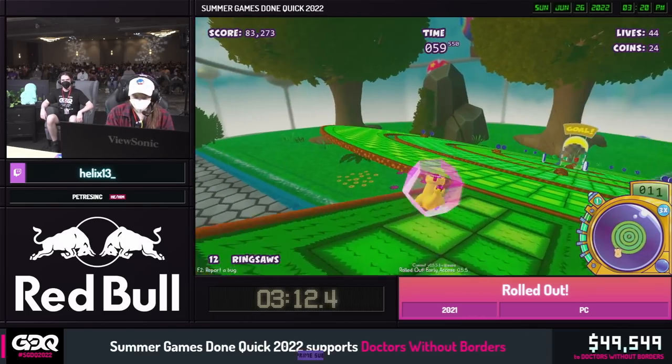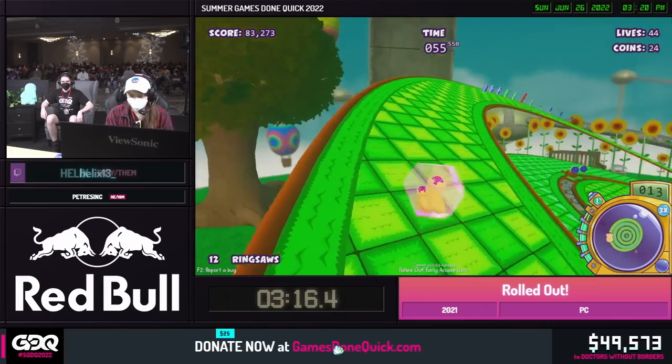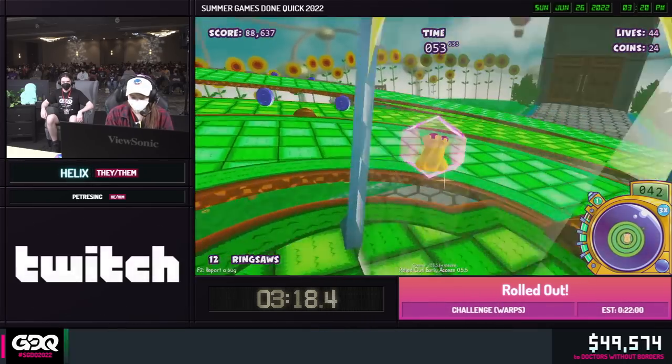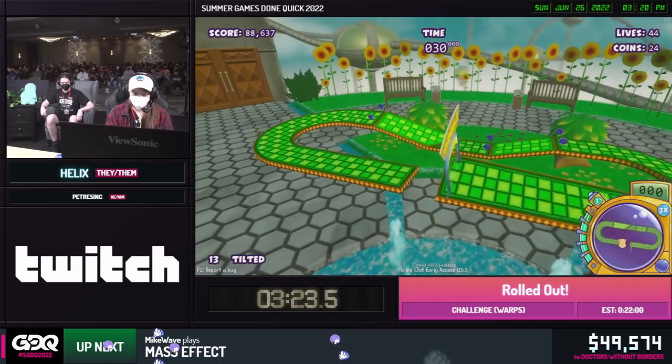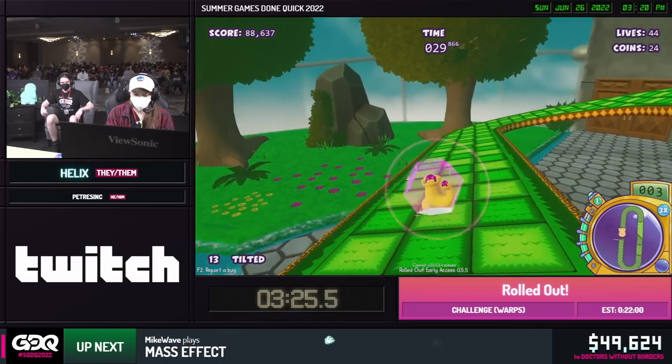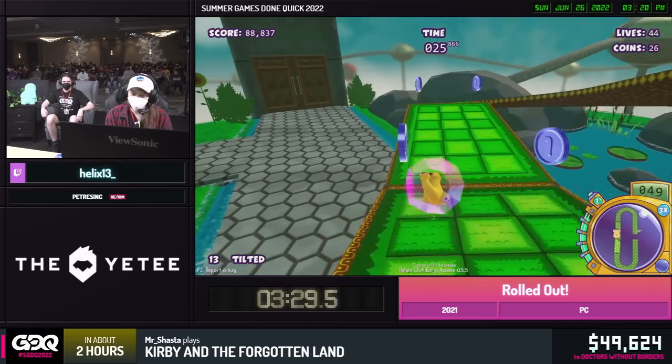You might be wondering — Helix, I see the minimap, and I also see the speedometer above the minimap. What's that little blue bar about? That is focus mode. Collecting coins fills that little gauge. We'll talk more in-depth about focus mode later. I'm not going to use it for like 50 levels or so. Not terribly important right now, but it will be.